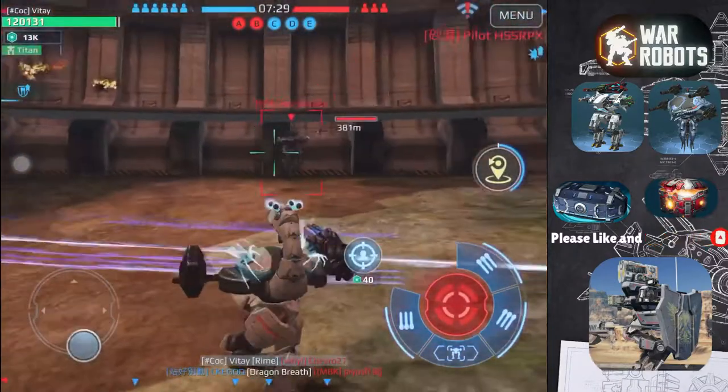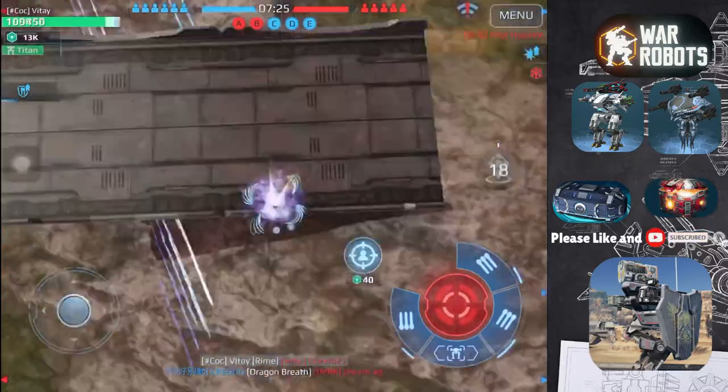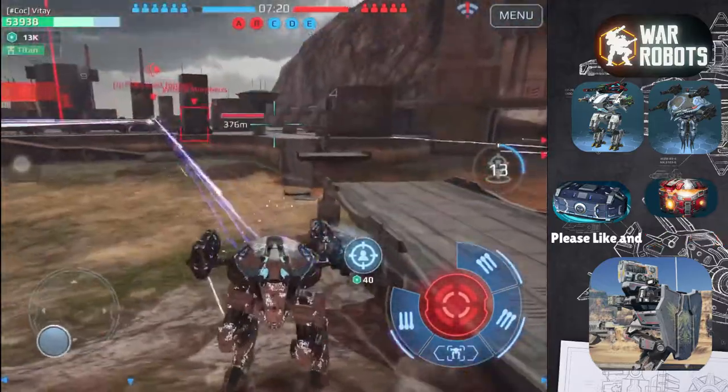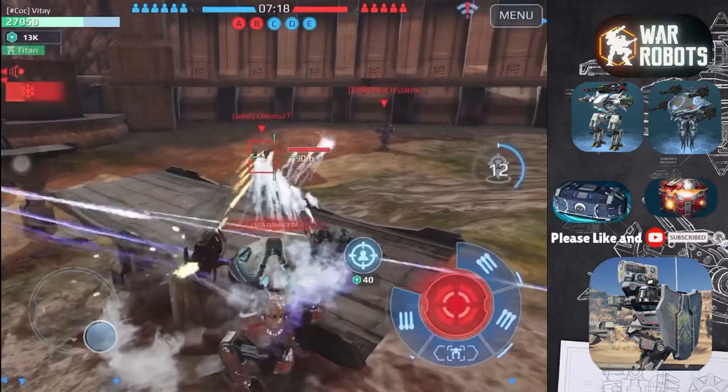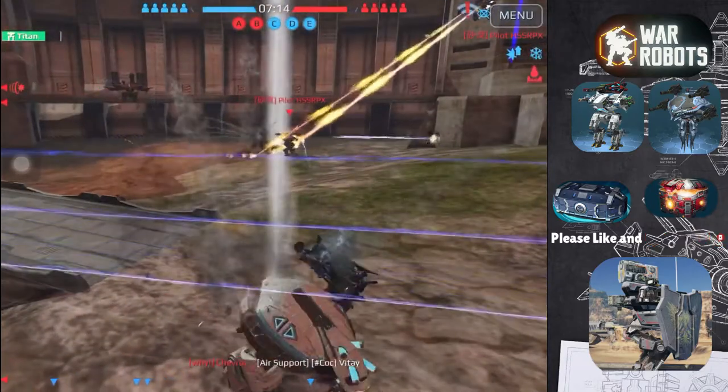Try and make sure to teleport from a place that you can come back to, knowing that there won't be any enemy robots — this might be near your teammates or behind a wall. This is because the Scorpion doesn't have much health, and without its defence system and its element of surprise, it is fairly easy to kill.